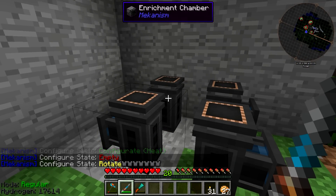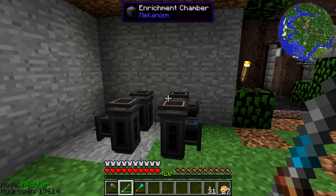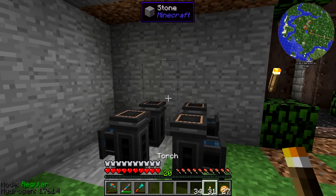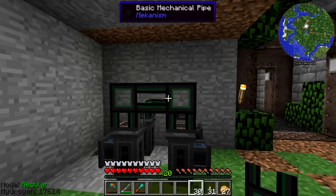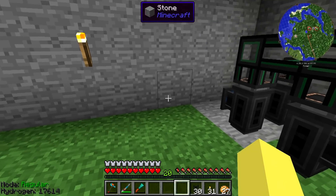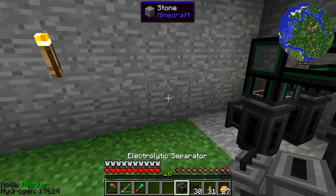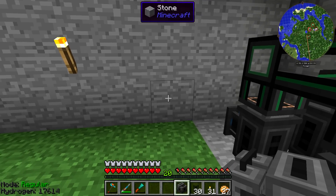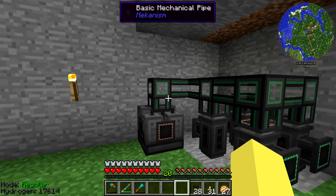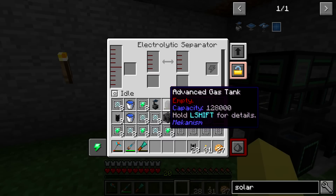There we go, we've got the pumps ready to go and they should all be rotated correctly. We can just run the wires along the outside and easily pump all of the heavy water out the top. We can hook up the mechanical pipes up here. Then we can put the electrolytic separator right over here — that's actually a good spot because it'll run together with the power and we should be okay to pump it in.